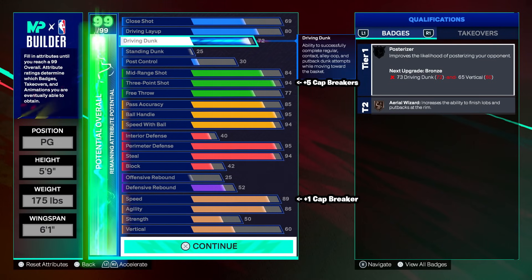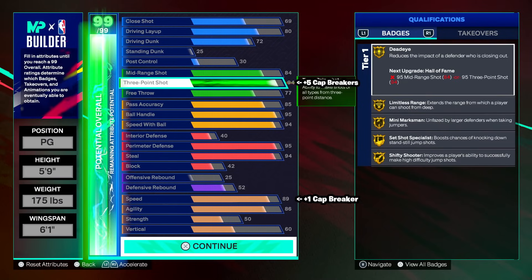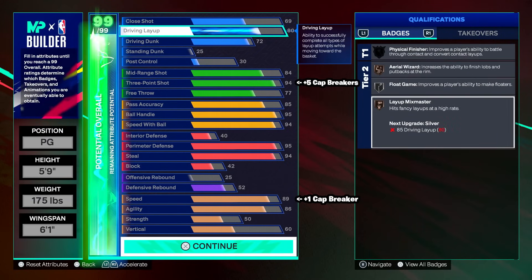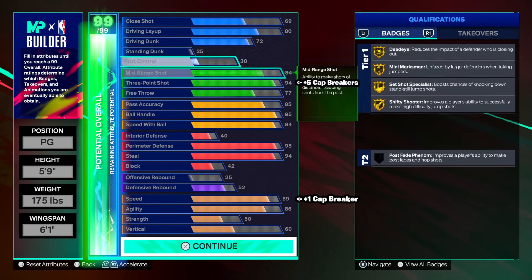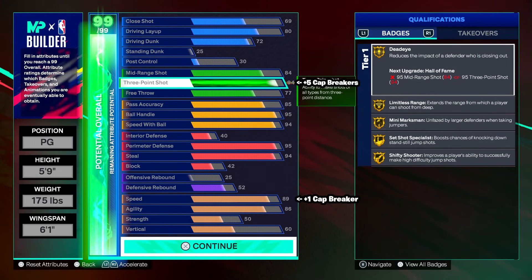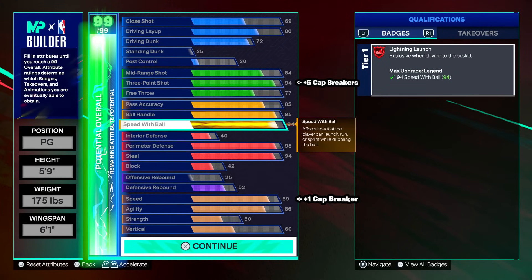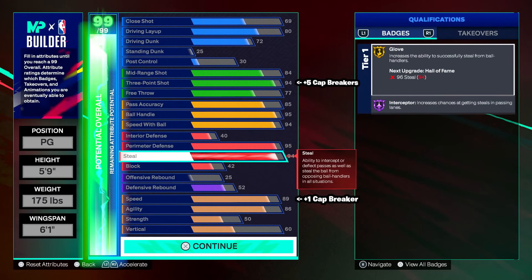As a reminder: plus five cap breakers on three-point, and if you get an extra cap breaker for the season, go ahead and do 90 speed. Top to bottom: 80 driving layup, 72 driving dunk, 94 three-point (99 after cap breakers), 85 pass accuracy, 95 ball handle, 94 speed with ball, 95 perimeter, and a 94 steal. I honestly think there are three very good 5'9 builds out there and this is one of them.